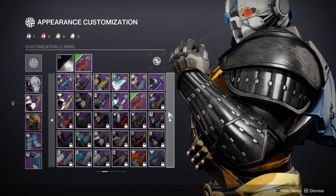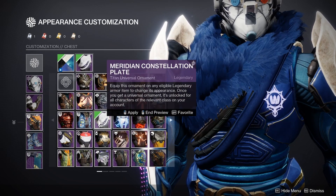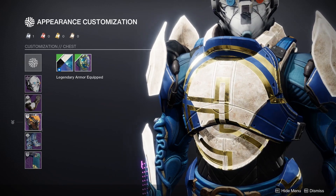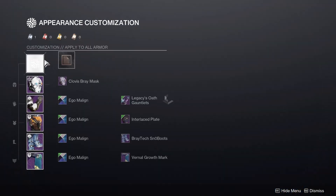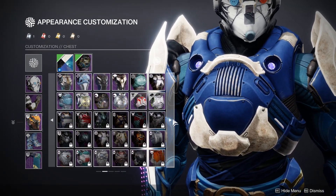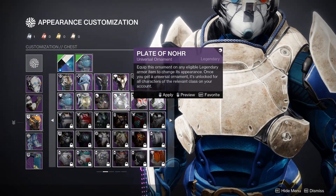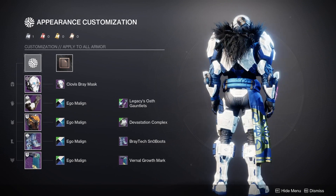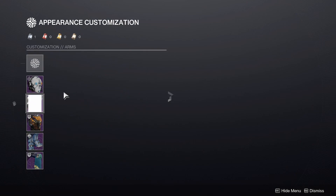I'll just give him the whole Deep Stone Crypt shader — that'd be funny as heck. I'll give him a little soft — go Pillow versus Giant Eagle on. I forgot about the Vernal Growth Plate. I would love the Vernal Growth Plate if it just didn't have that thing. This used to be a lot fluffier, but then they changed something and it became like everything looks like pins and needles for some weird reason.